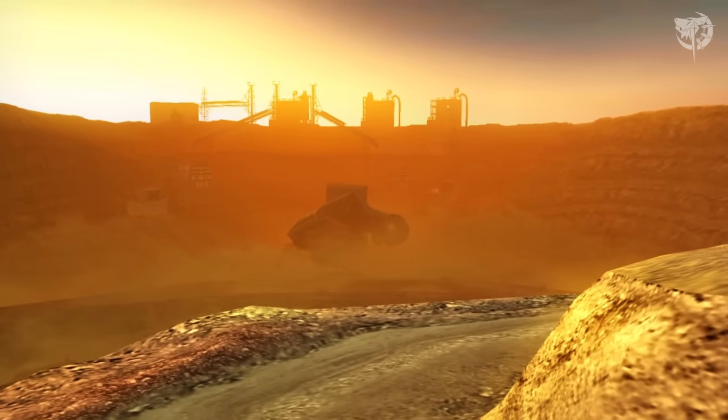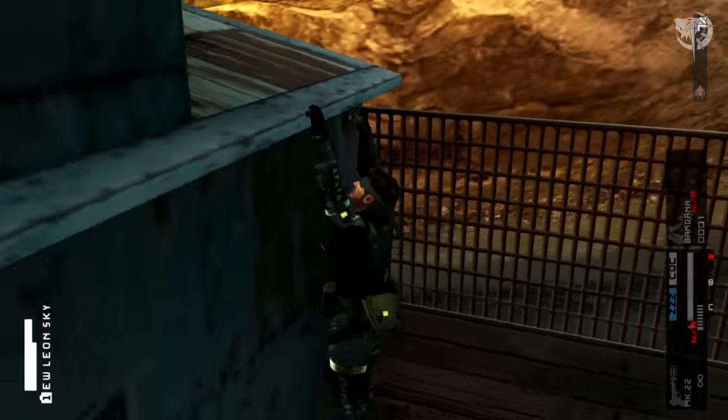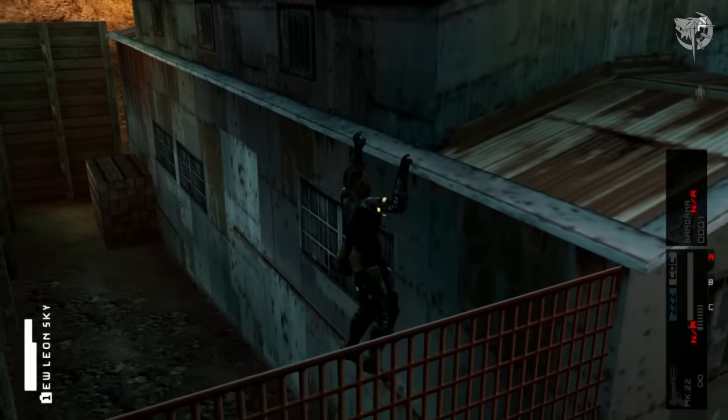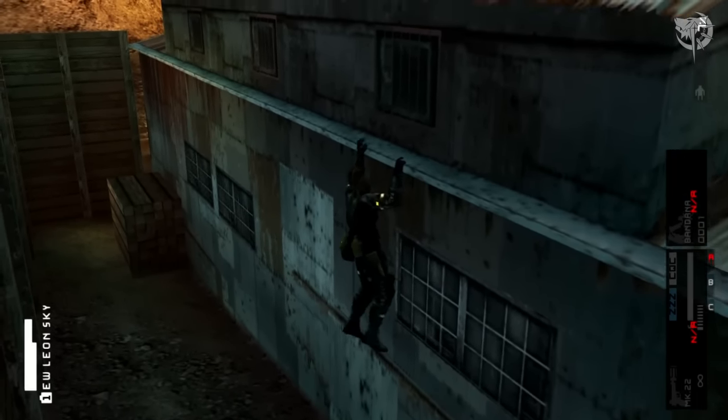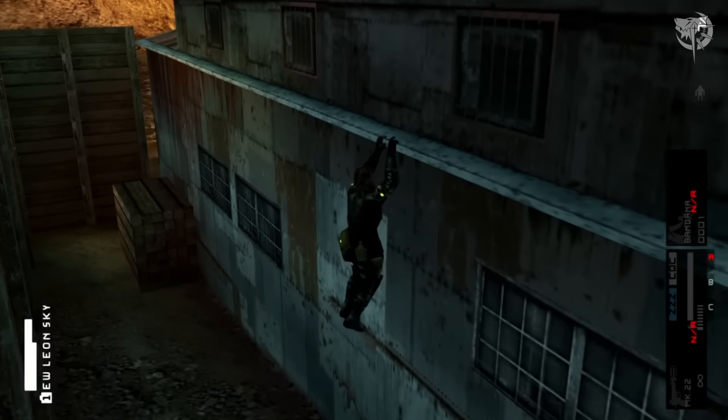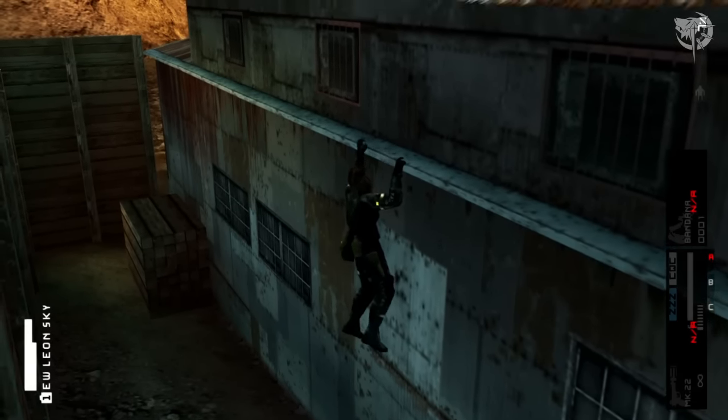If you don't have the equipment needed, take note that you can still recruit the female soldier by climbing on the roof and hanging on the ledge to get where the soldier is. However, I will not recommend this because you will waste a lot of time without the Fulton Launcher.